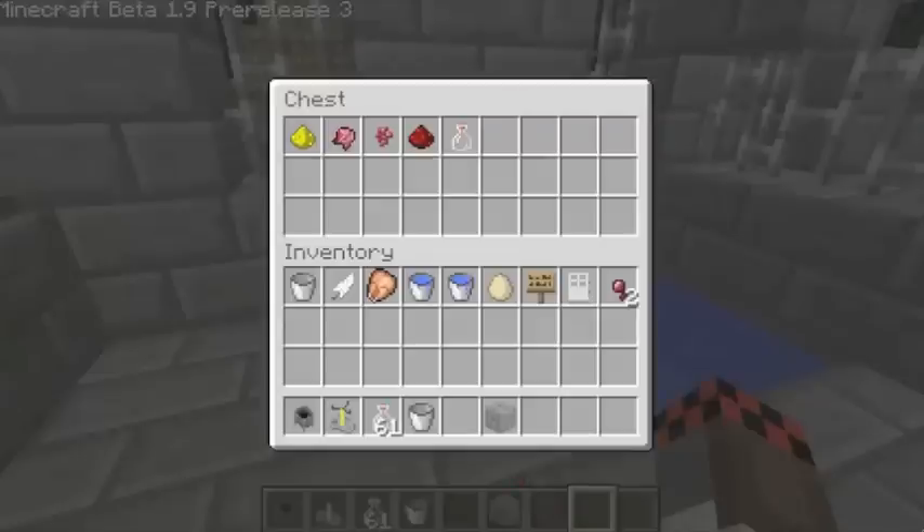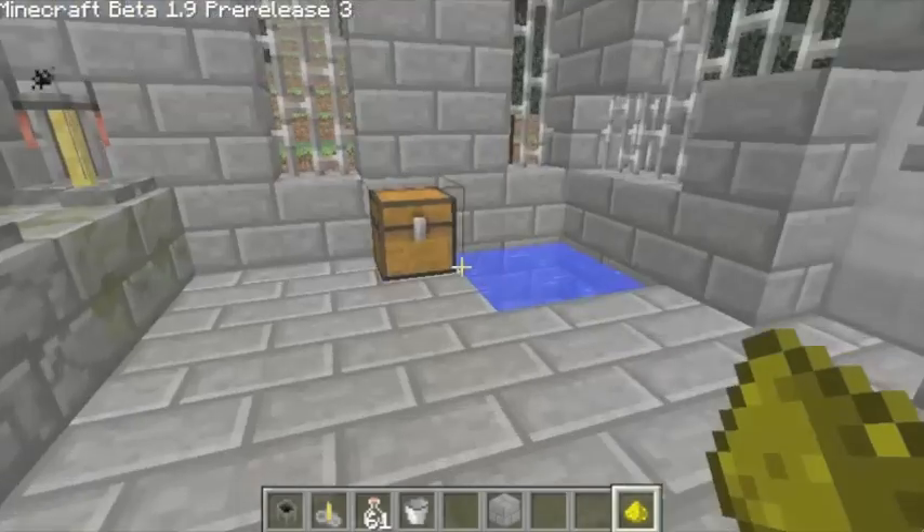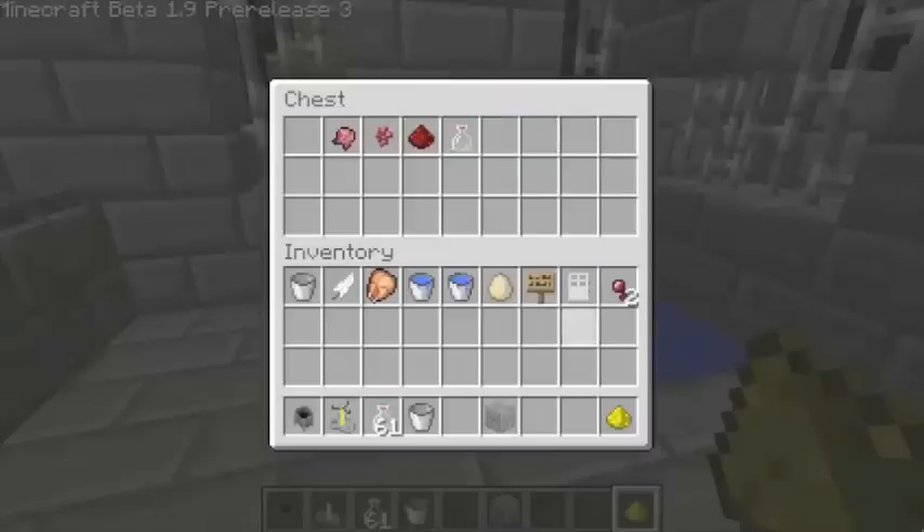The first potion we're going to make — I forget the names of them but I know what they use. So we'll just shuck in some glowstone dust. These are the four items: fermented spider eye, nether wart, and redstone and glowstone dust.